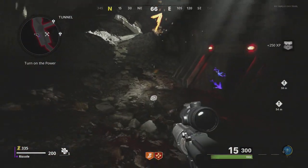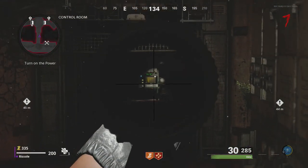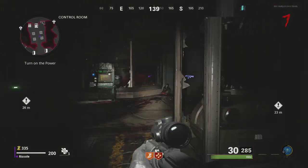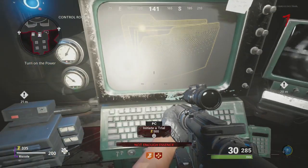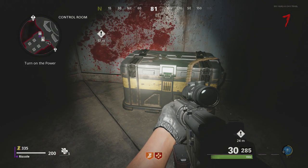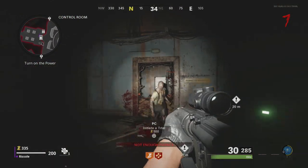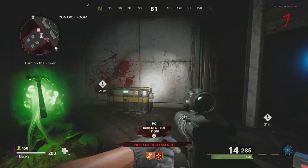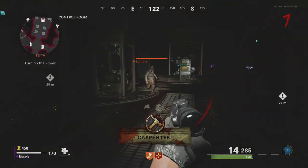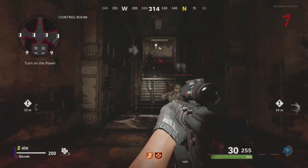Oh, this is a cool gun — what is that? XM4. Scope's nice. Turn on the power. Oh, that's why — it was right there! Oh my god. First playthrough woes. That's a great way to say carpenter. The recoil on this is a bit much.